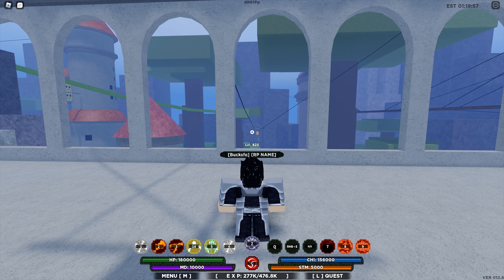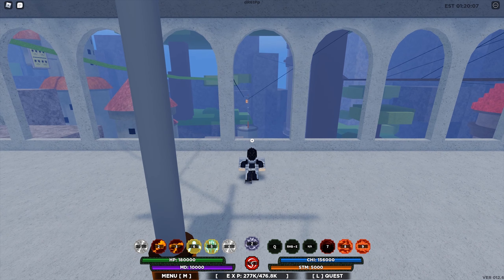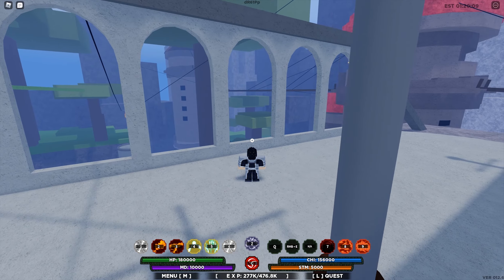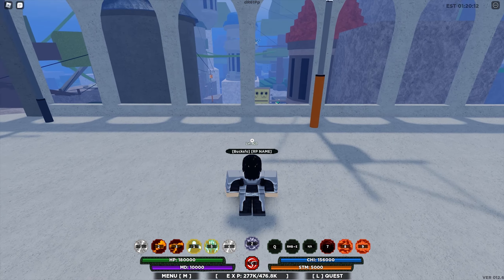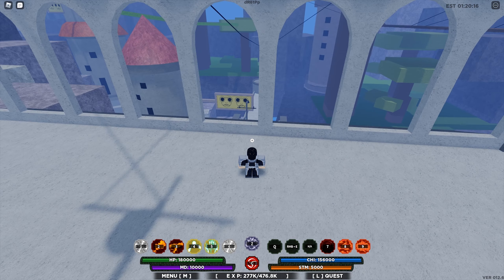What's up guys, welcome back to Casualette. We are going to look for the jutsu called the Senko Storm in Shindo Life 2 today. It is found at 5:40 Eastern Time in Obelisk, formerly and better known as the Hidden Stone Village. The jutsu was called the Namikaze Raikiri before the game was relaunched as Shindo Life 2.